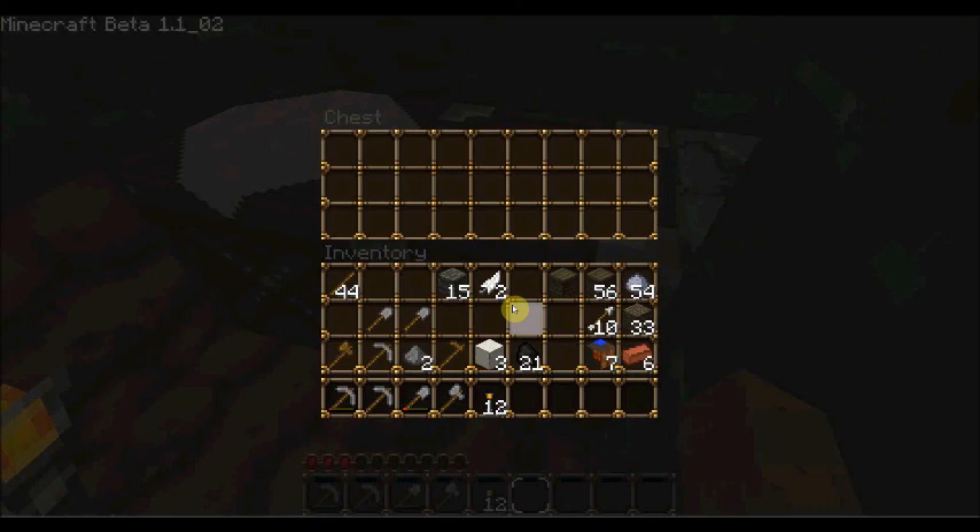When daylight comes around, I'm gonna dig up through my roof and start going down into the mines, because I have enough coal and torches to last me finding some more. This seems like a good area for materials. Well, that's gonna be all for this episode, guys. Thank you for watching, and I'm gonna see you next time.